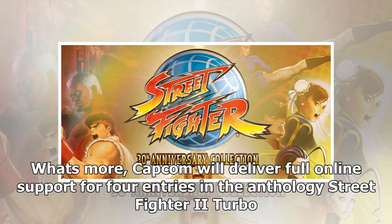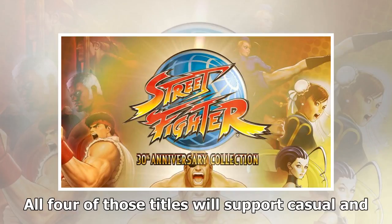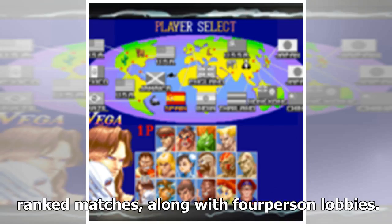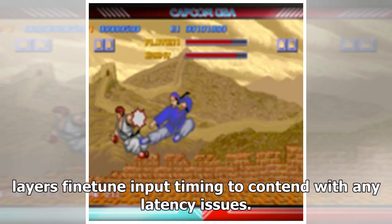What's more, Capcom will deliver full online support for four entries in the anthology: Street Fighter 2 Turbo Hyper Fighting, Super Street Fighter 2 Turbo, Street Fighter Alpha 3, and Street Fighter 3 Third Strike. All four titles will support casual and ranked matches, along with four-person lobbies. They will also support a vaguely described rewind feature to let players fine-tune input timing to contend with any latency issues.